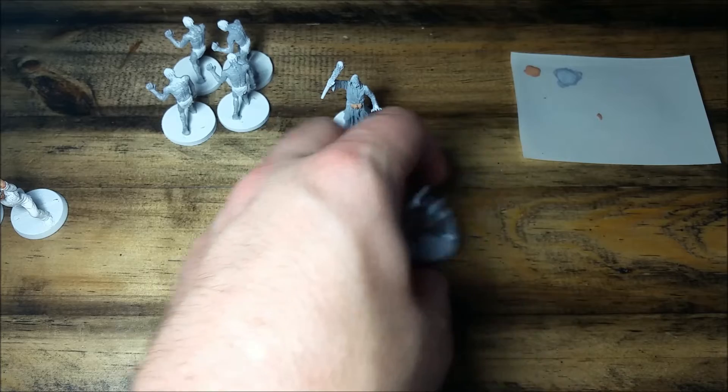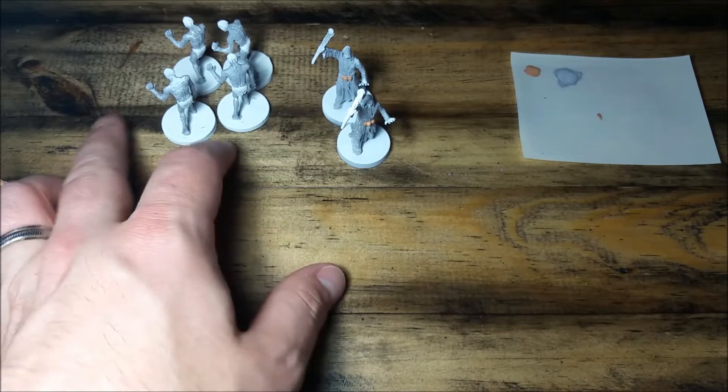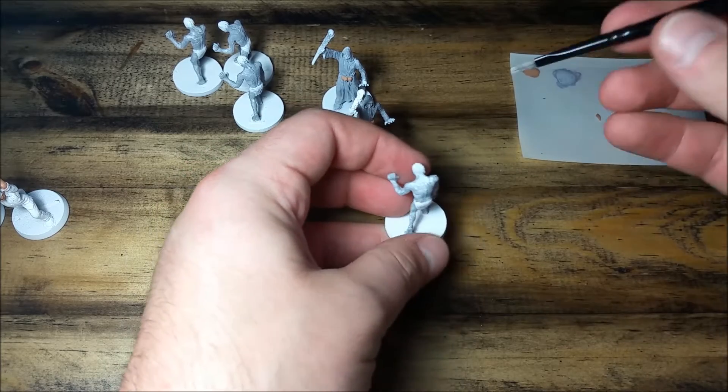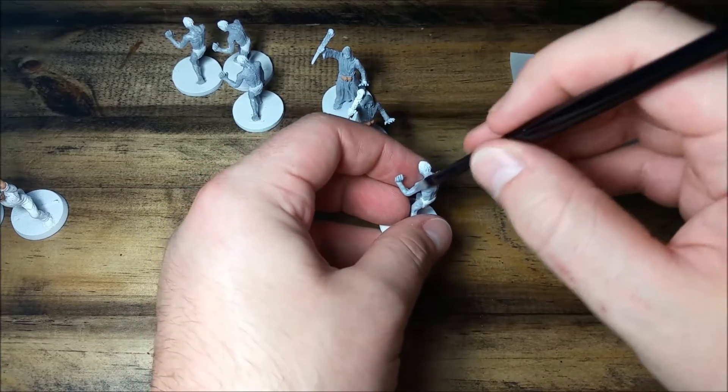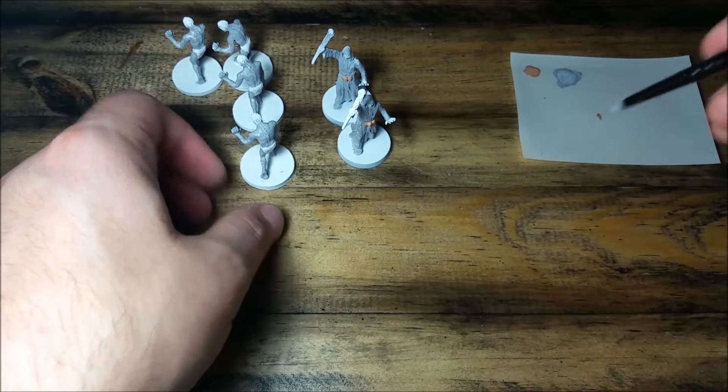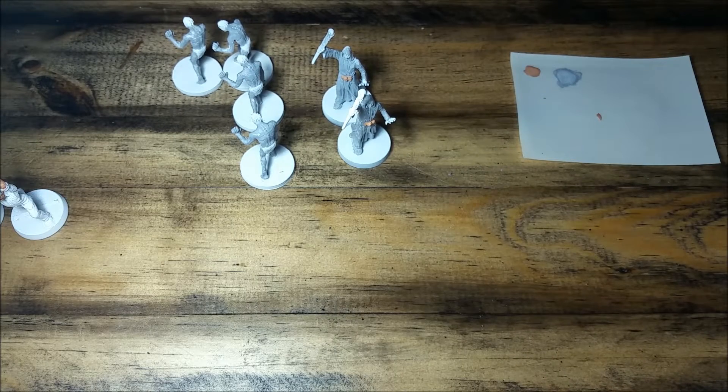All right, so now we've got all sorts of gray going on for these. Oh, you know what — I missed a spot on this zombie's back pretty prominently, even. I'll touch that up real quick. Okay, that's better. I'm gonna rinse that brush off. I think I'm done with all of the gray that I want to do.